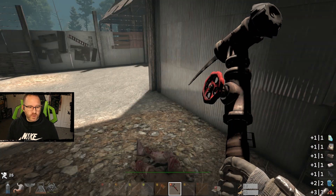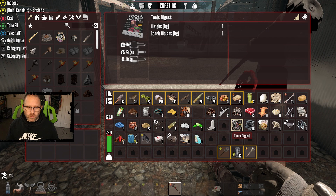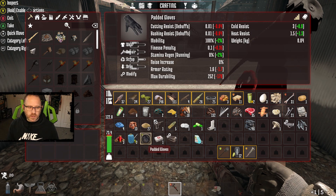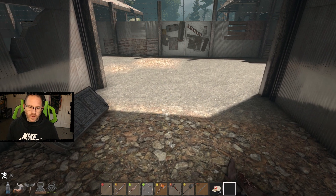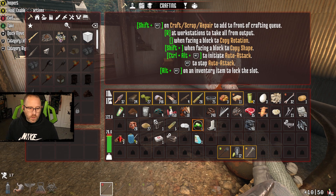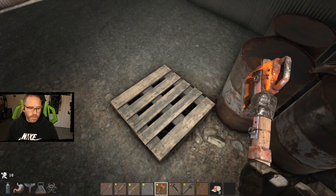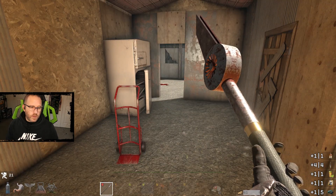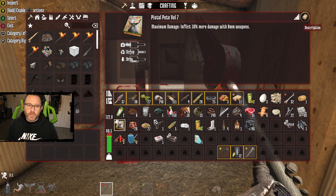That's a decent haul even though none of the books are useful. Three handgun magazines, one medical journal, two tools digests, one home cooking weekly, Spear Hunter that we've already read so we'll scrap that, padded gloves low armor reading — scrap that. A mushroom gives me two food, I can just eat it. We've got plenty of mushrooms. Still overloaded pretty bad. Let's go ahead and take the vitamins — it's a vitality boost. Pistol Pete Volume 7: inflict 10% more damage with 9mm.